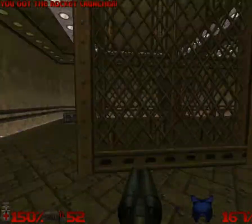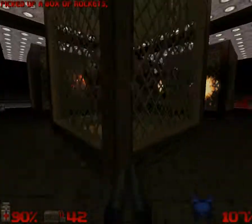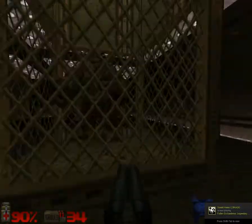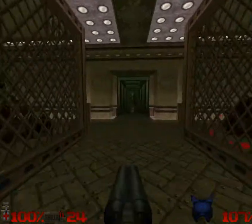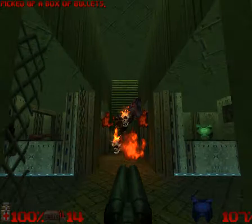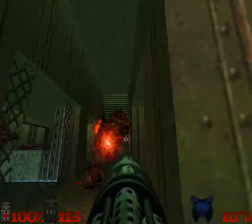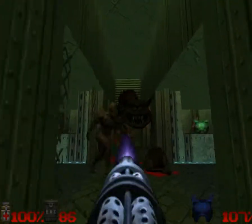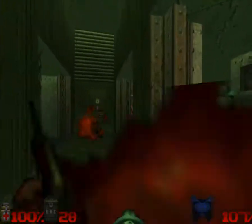I know bad stuff's gonna happen. My friend's the Mancubus — I'm just getting blasted. There we go. I know there are pain elementals, so I'm going to try and kill them quickly. I really want that pain elemental dead, but the Cacodemon is completely blocking my shots. There we go.